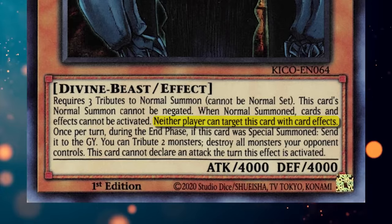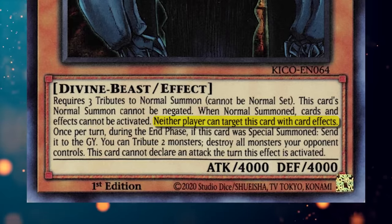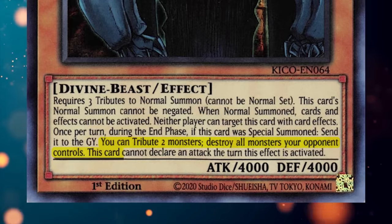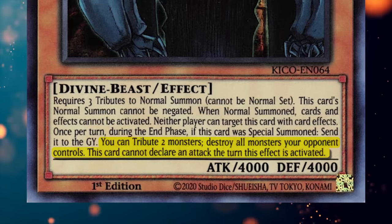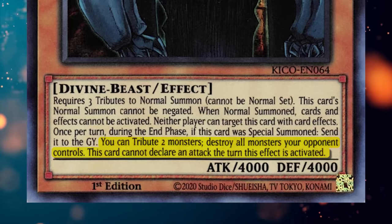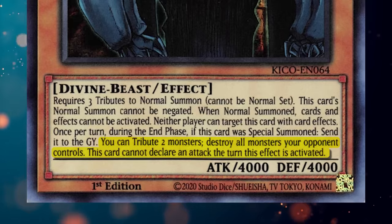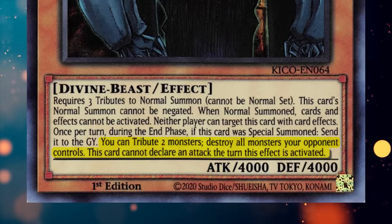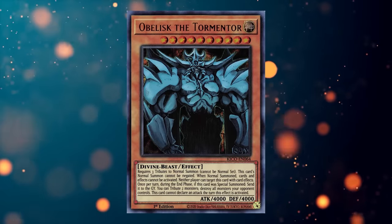By 2011 standards, this was a pretty annoying effect, especially on Obelisk, a 4,000 attack point monster — so if you wanted to play Obelisk, this was the big selling point. Finally, you tribute two monsters to destroy all monsters your opponent controls, but this card cannot declare an attack the turn this effect is activated. This flashy anime effect unfortunately didn't translate that well to the TCG — there are better ways to clear the board than summoning a three tribute monster and then tributing another two monsters. They eventually released a spell card that directly benefits from this effect, but even then it's still not worth it.